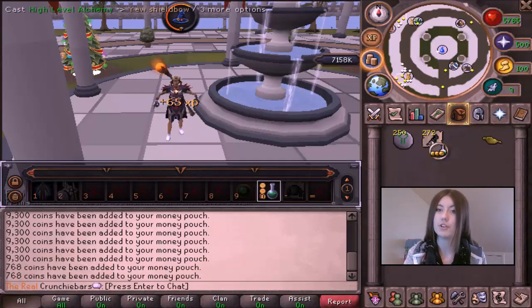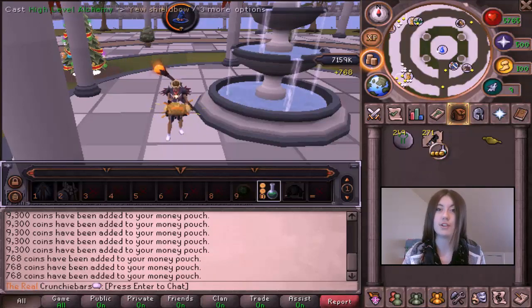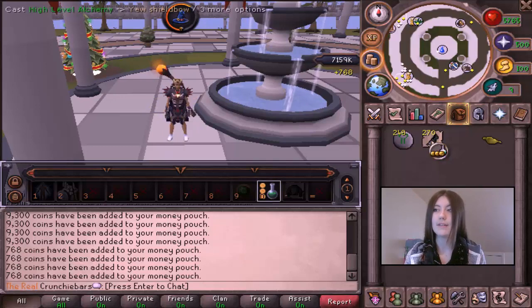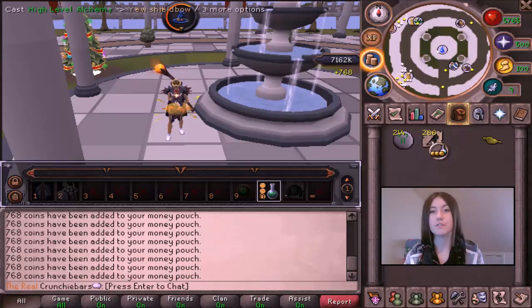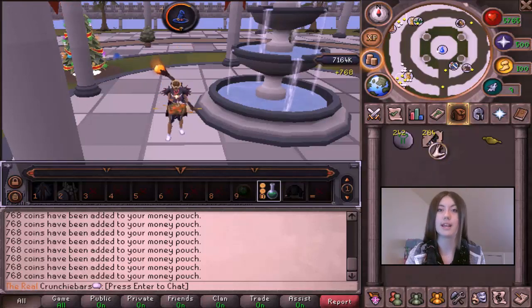The nature runes are still 109gp each, which makes a total buy price of 8,783gp per one. The sell price is 9.3k, which leaves you a profit of 517gp each. In 5 minutes you can do about 100, so every 5 minutes you're going to be getting roughly 51.7k, and then per hour you're making about 620k.